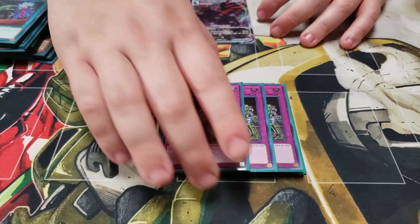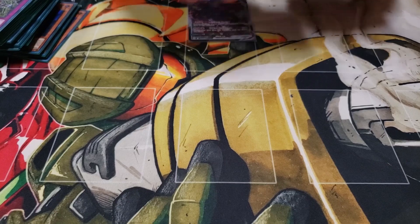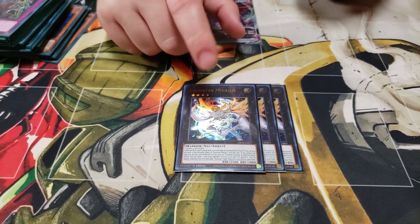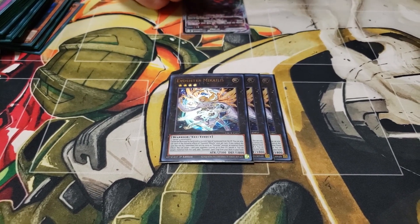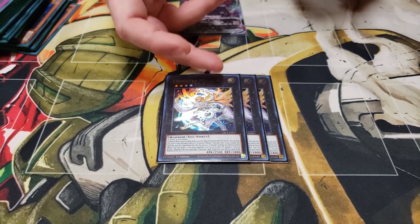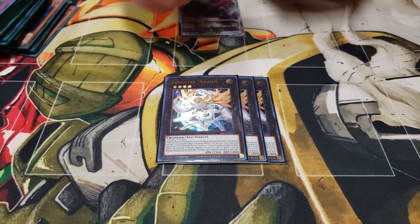That's it for the main deck — 40 cards. Now for the extra deck, this is pretty standard. Three McCullis — one of the best cards in the deck. On the turn it's summoned, you get a non-detached targeted banish in grave or on field, which can also proc a Martha if it's on field. Then you can detach to search an Exosister spell or trap — normally you're grabbing either Pax or Bodice, or if you have Bodice then you're grabbing Returnia. Just a great card.